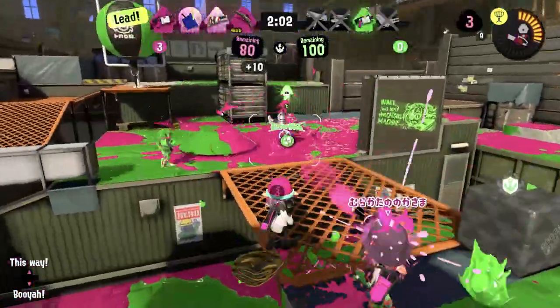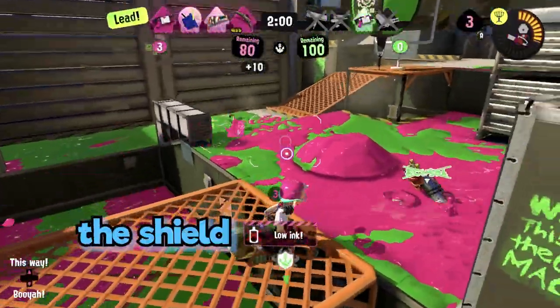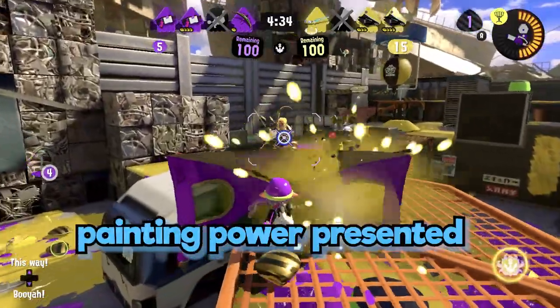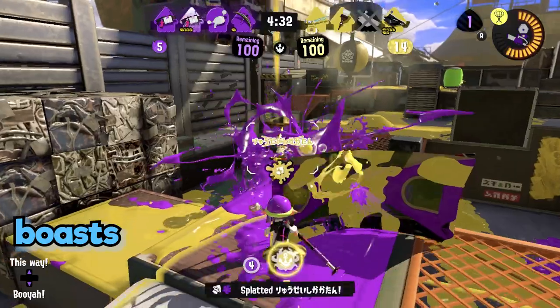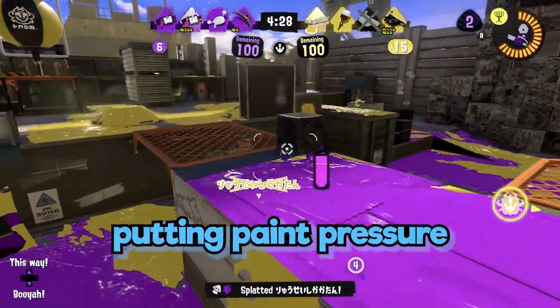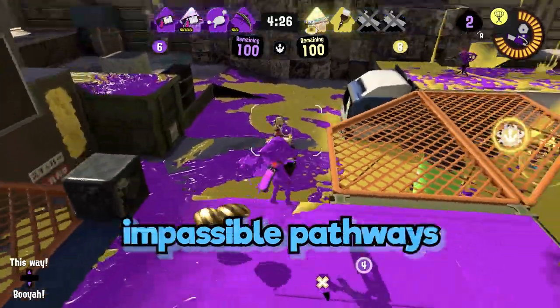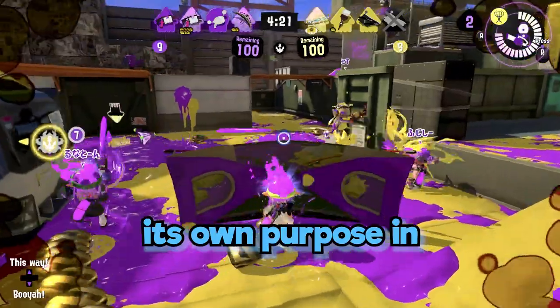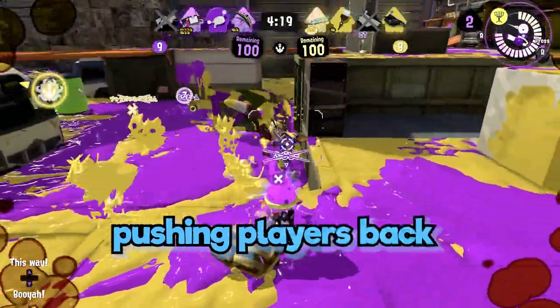Careful with your ink — the shield uses a lot of it. Yet the painting power presented by this Tentabrella boasts a territorial shield. Before even engaging enemies, putting paint pressure creates impassable pathways that protect pals. Your paint presents its own purpose in pushing players back.